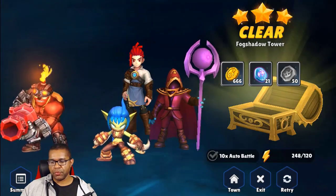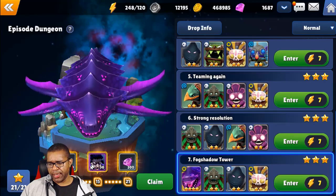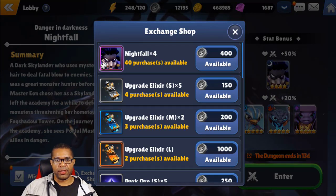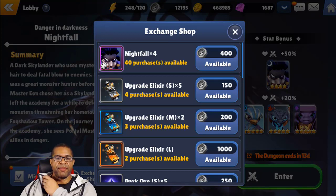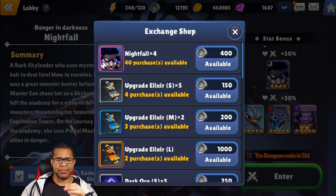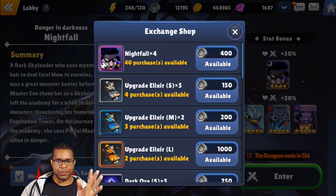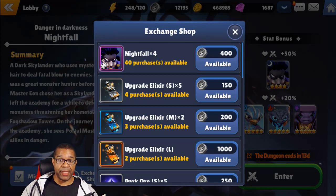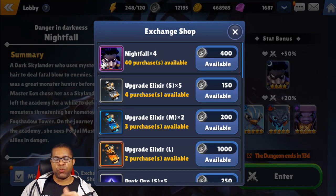With regards to these Dark Stones, let's take a look at the Exchange Shop so you guys can get an idea of what you can get. First and foremost, the number one thing everyone's going after: Nightfall fragments — 40 purchases available, 160 fragments for Nightfall. So between the 50 fragments from the regular quest line and this exchange shop, we're going to easily have enough to get Nightfall to 5-star max. After that it may come down to whether you want to pay for the 200 fragments or just use your Omni Stones. But personally I'm going to try to get her to 6-star for the additional base stats.